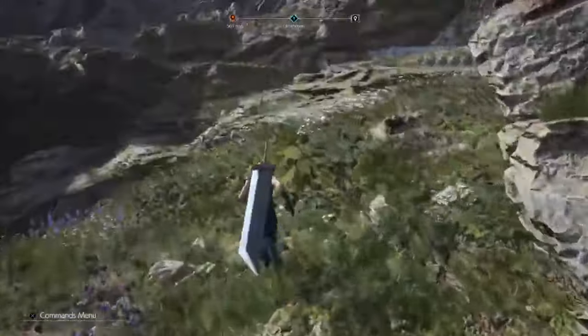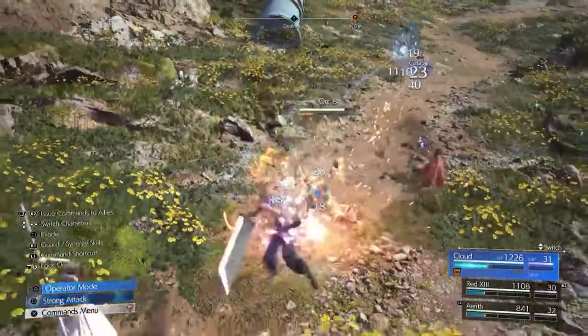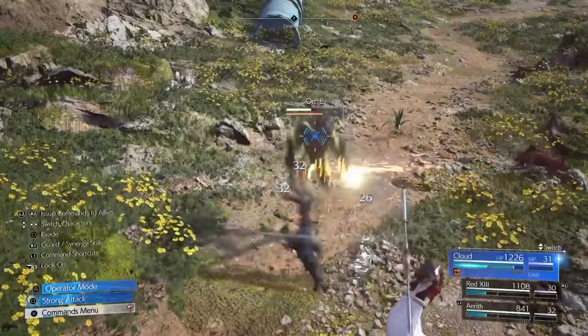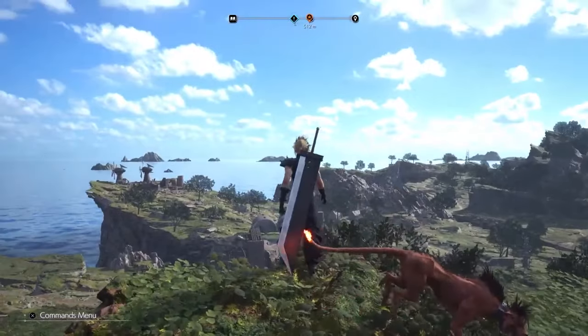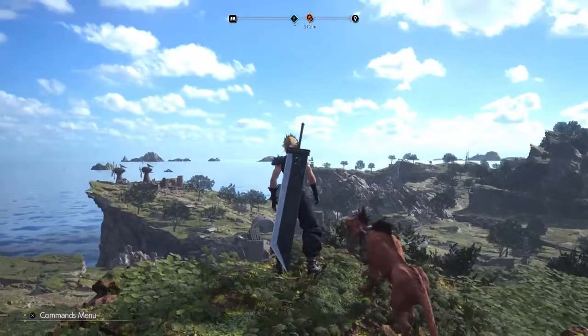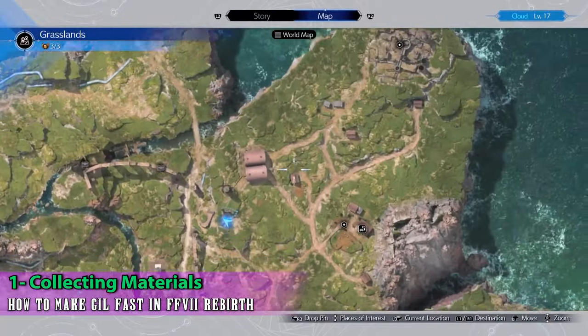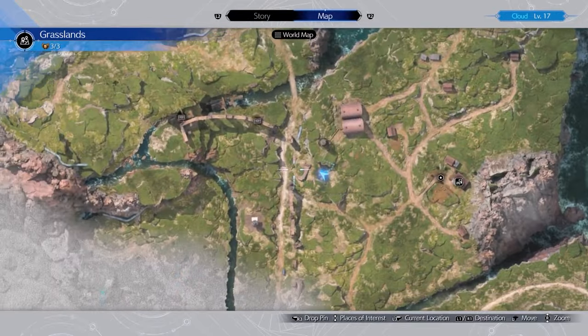You can essentially use this method as soon as you leave Kalm, but I'm going to show you the most effective way early on right after leaving Kalm. It's going to start very close to where they want you to go in the main storyline — right outside of Oliver's Farm, which is the first location the game directs you to.